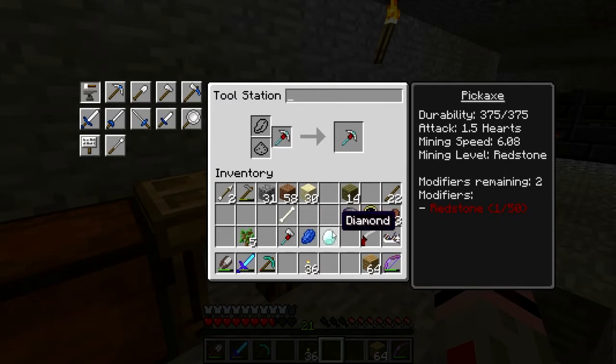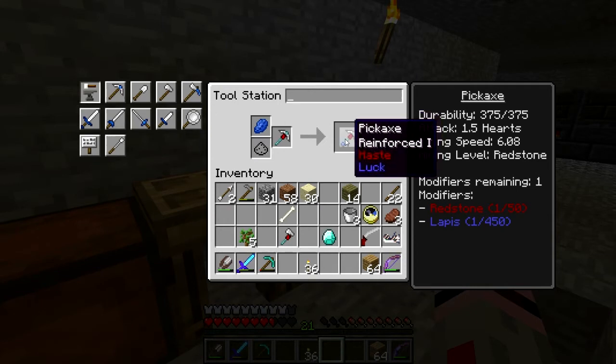Two modifiers remaining - okay good. Modifiers are extra stuff you can add, such as lapis which gives it a luck effect, kind of like Fortune - it'll give you more drops.